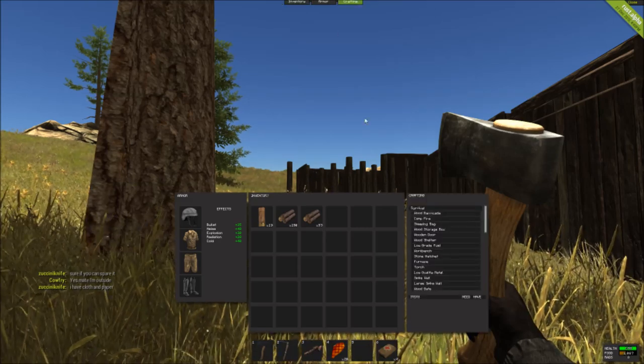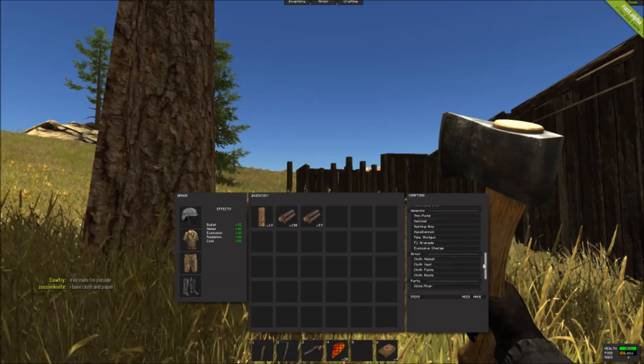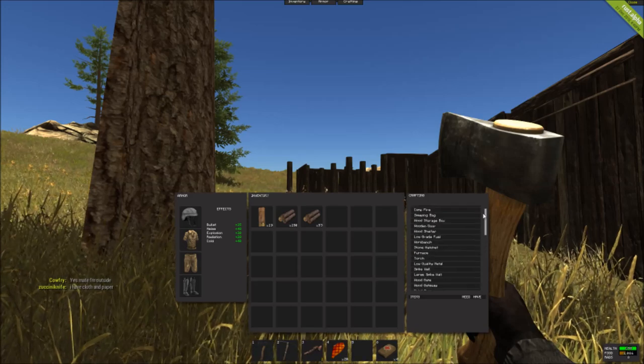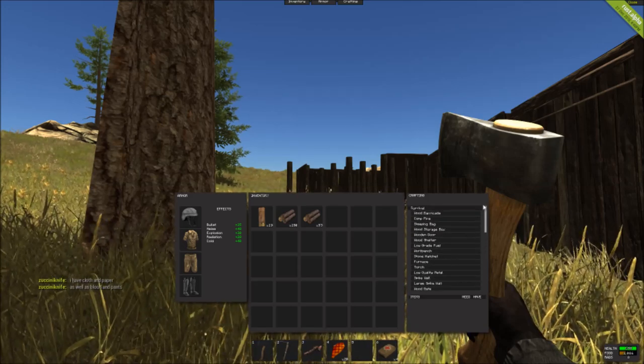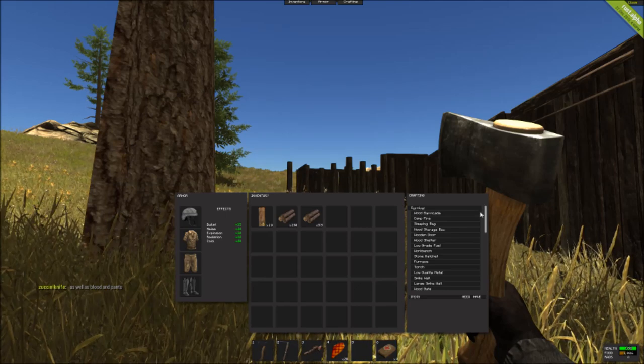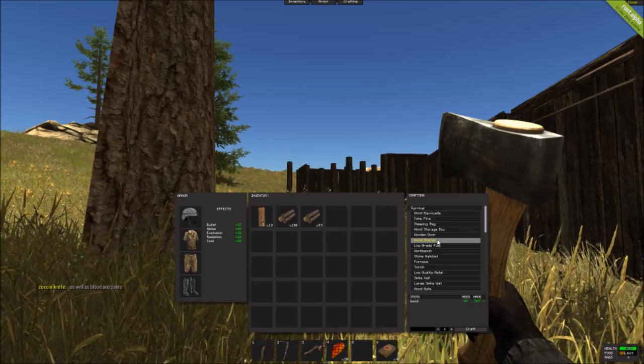When you click on crafting, you'll have all sorts of different things to craft. There are items in the game called blueprints that you'll get later on, and those will allow you to craft more advanced things. For starters, you're going to want to create yourself a wooden shelter.